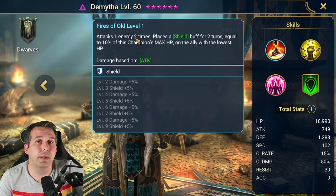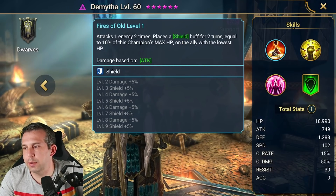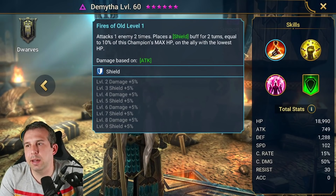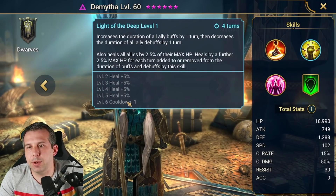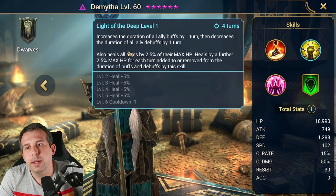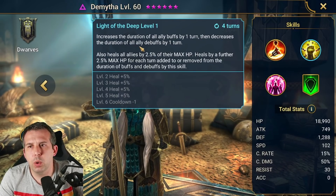The A1 attacks one enemy two times, then places a shield buff for two turns equal to 10% of this champion's max HP on the ally with the lowest HP. Double hits are nice — always useful for things like Finite. The shield being based on this champion's max HP means you can control it better than if it scaled from the ally. The A2 books to a three-turn cooldown — I like that, it tends to sink into Clan Boss setups more easily.